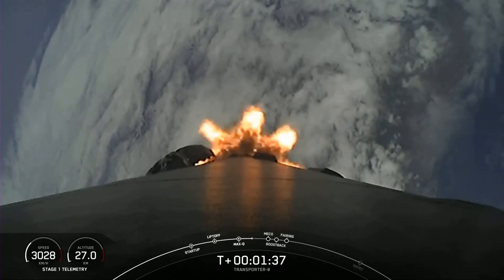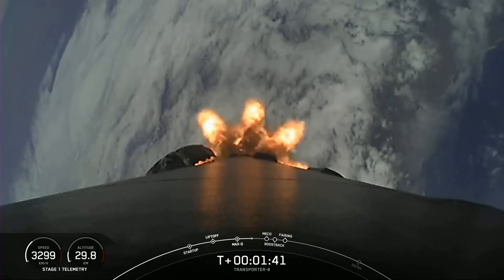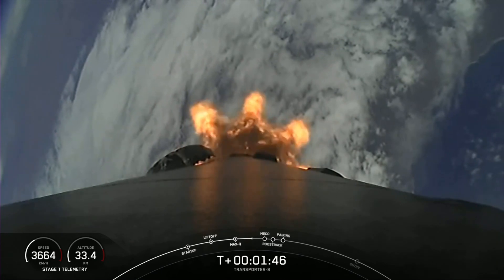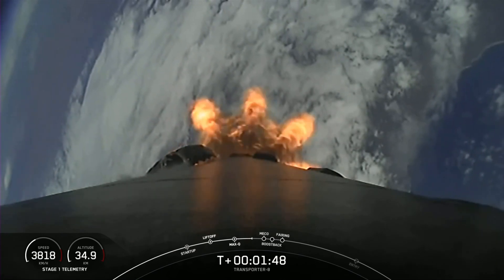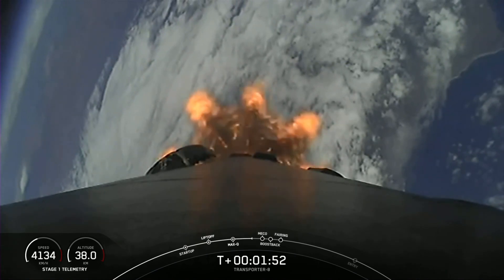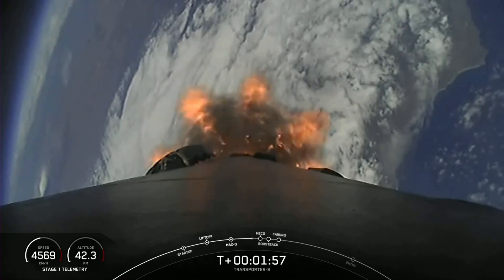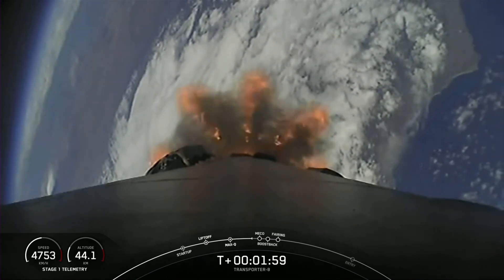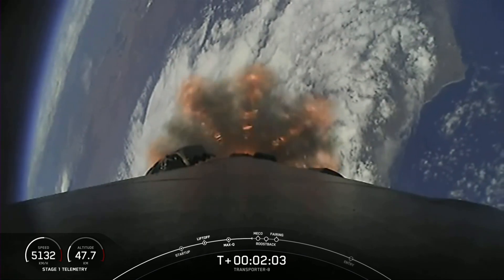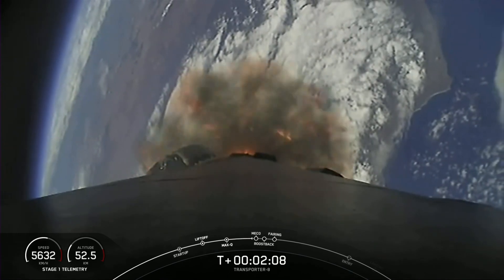Stage separation is where the first stage will separate from the second stage. The first stage will make its way back to Earth with the stage 1 flip and the boost back burn, while the second stage will have SES 1 — second stage engine start 1 — where we ignite the MVac engine on the second stage to propel our payloads to their targeted drop-off orbit. Those five events are coming up in about 15 seconds.